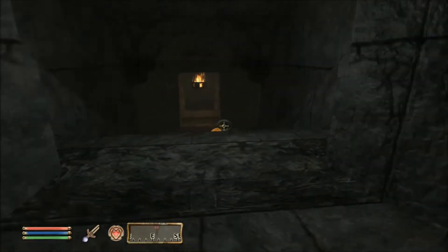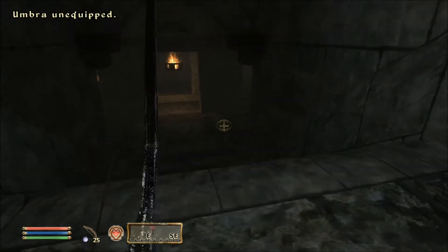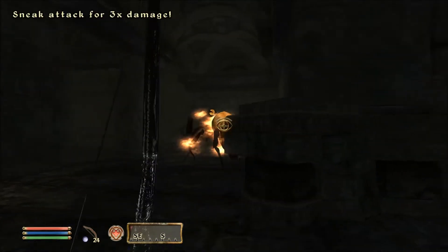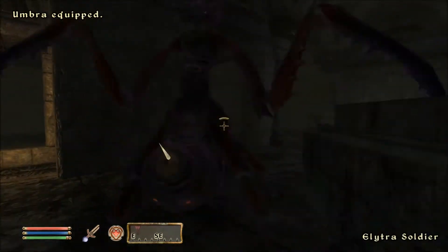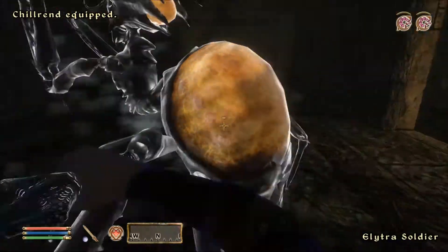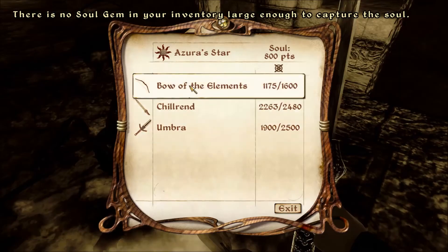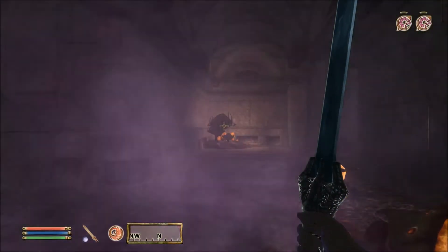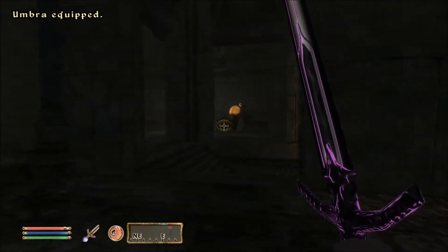We're exploring and we're going to just stab this thing. I'm going to shoot this thing with the thing. And apparently our soul gem — oh, it already had a soul. Umbra. And there was another one.